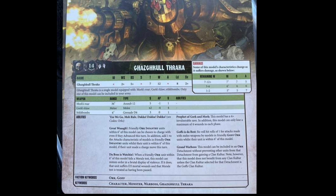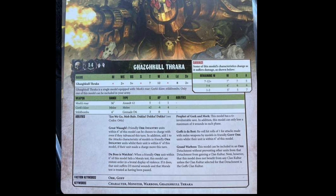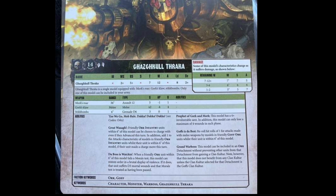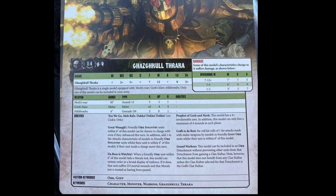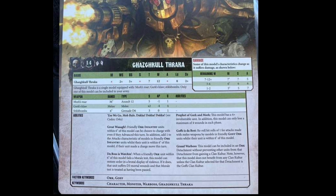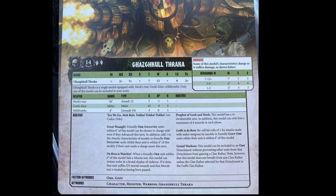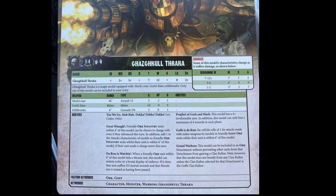He has an ability called The Boss is Watching: when a friendly Orc unit within six inches of this model fails a morale test, this model can restore order in a brutal display of violence. If it does, that unit suffers D3 mortal wounds and that morale test is treated as having been passed — basically smashing heads in.